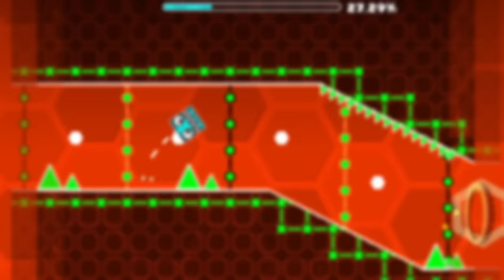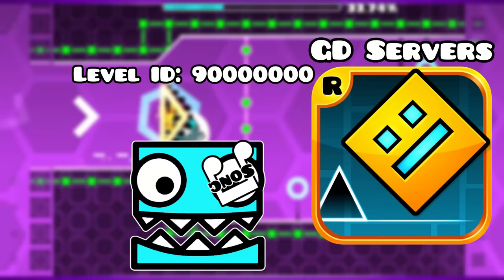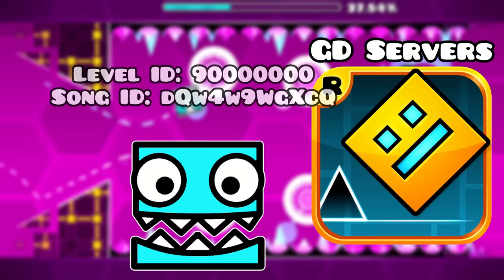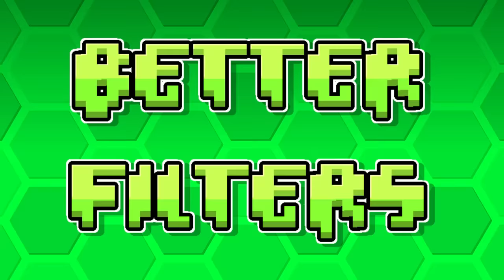I asked you guys for some ideas in my community tab post, and custom song support is one I saw a couple of times and also thought of on my own. Rob really needs to add some sort of custom song support to the game. Maybe if a creator is using a custom song, when they upload the level they can also drag and drop the song in with it. From there, the game could assign a random ID to the song to avoid conflicts — the same way YouTube assigns video URLs — and when someone else wants to download the song, just pull it from a database. Easy peasy, probably.